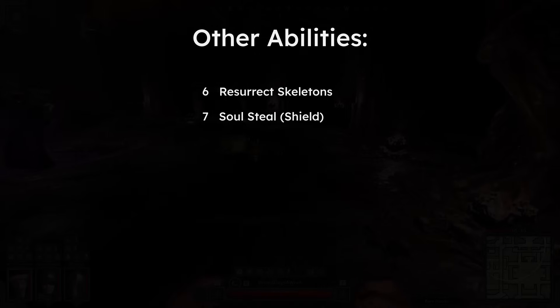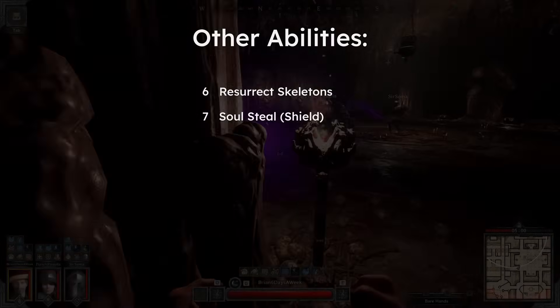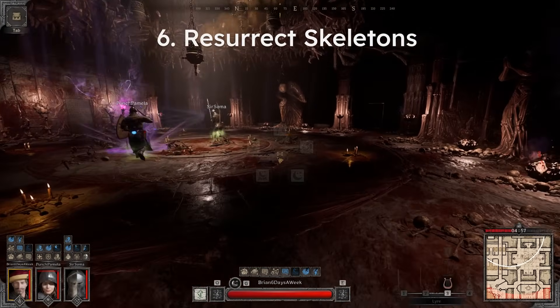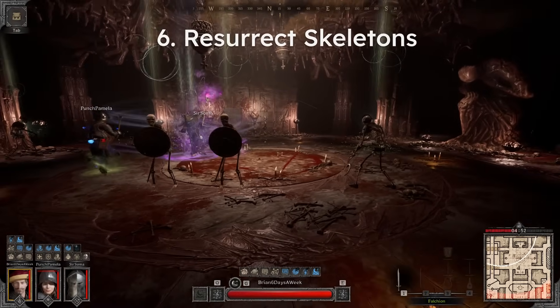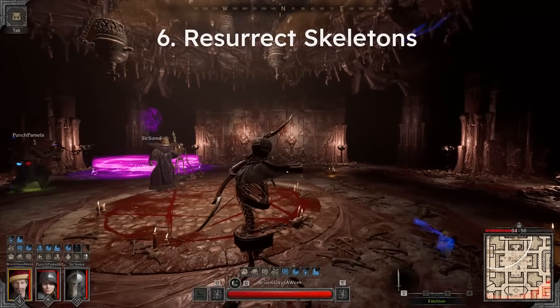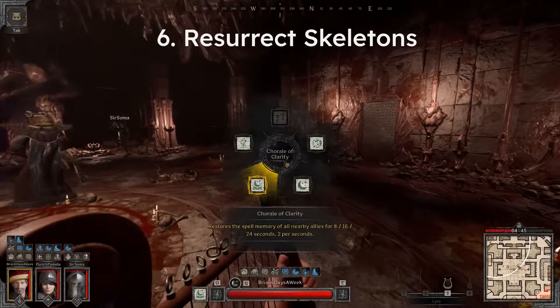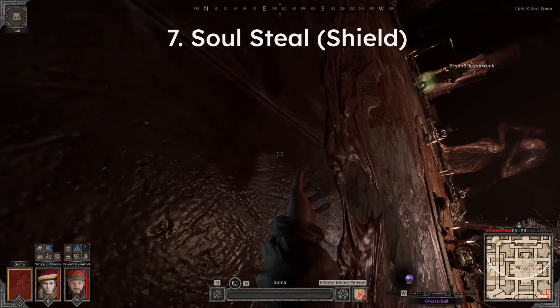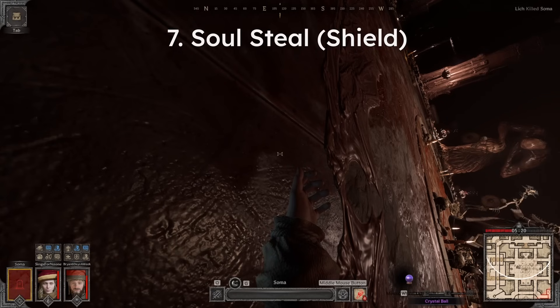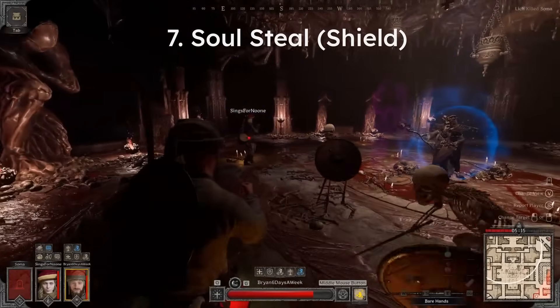On top of the five damaging abilities, the Lich also has two more non-damaging mechanics that are important to pay attention to during the fight. The first one is the Resurrection ability, which lets the Lich revive all skeleton footmen and archers in the arena to full HP. When this happens, it's a good time to get any high damaging but long channeling spells in, as the Lich will be occupied for around 3 seconds while the Resurrection is being cast. Second, we have Soul Steal, which is only triggered after a player is killed by the Lich. After casting on one of your teammates' bodies for a brief moment, the Lich will give themselves a shield that will absorb 250 damage before breaking.